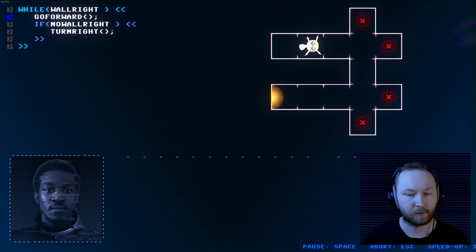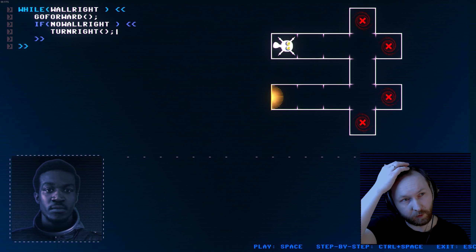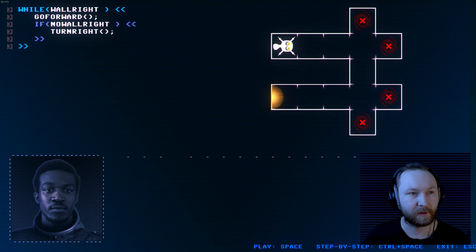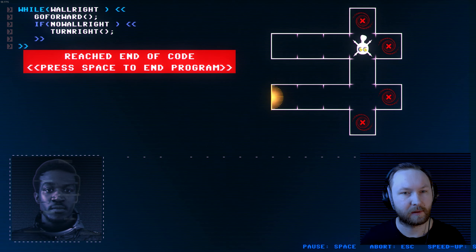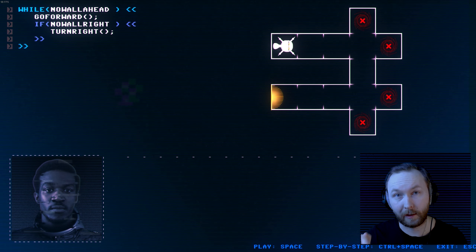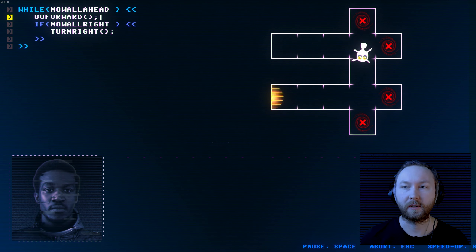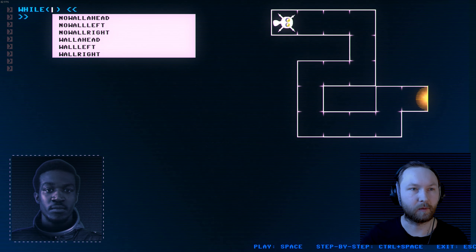Memory full, but that should be it. While there's a wall on our right we go forward, and if there's no wall on our right we turn right. Wait — it's so easy actually. While there's no wall ahead we go forward, and while going forward we check if there's no wall on our right; if there's no wall on our right we turn right. Yes, that's it! Nice.